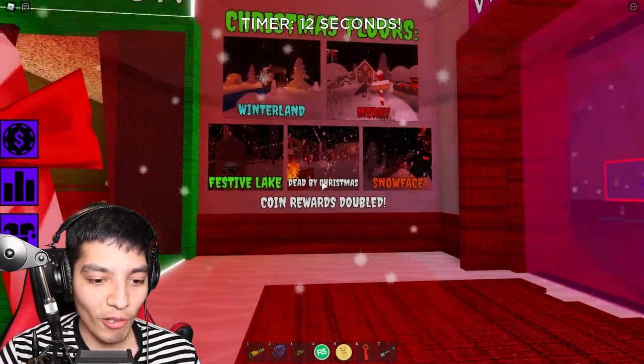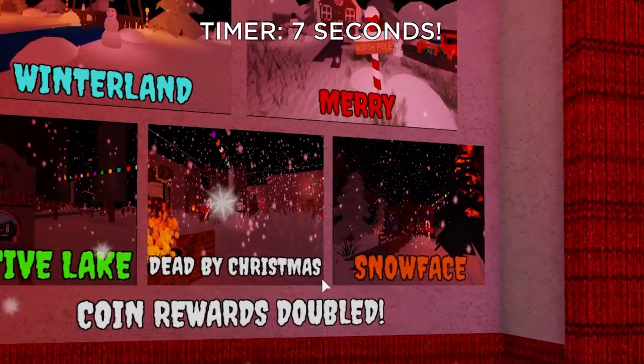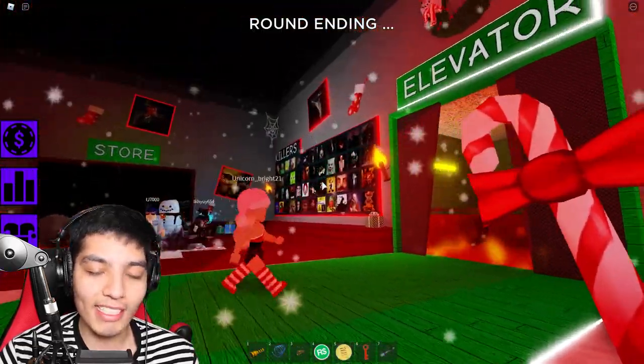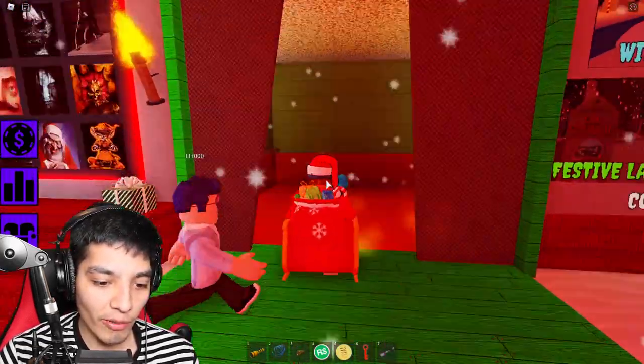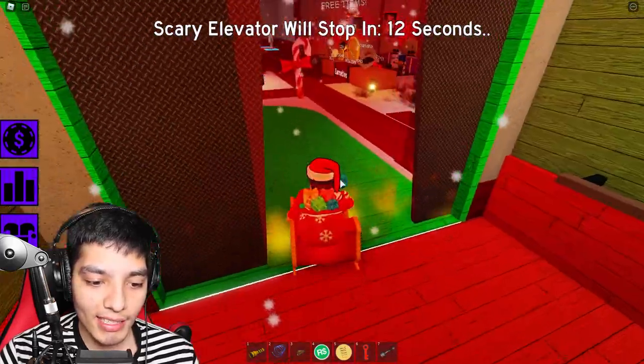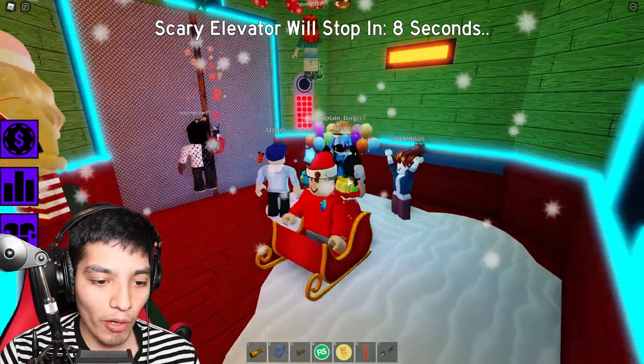The new Christmas floors are Winterland, Merry, Festive Lake, Dead by Christmas, and Snow Face. Corn rewards doubled - so there's like double points for those floors! Let's go see what's going on in here. There you go, we're in this bad boy!